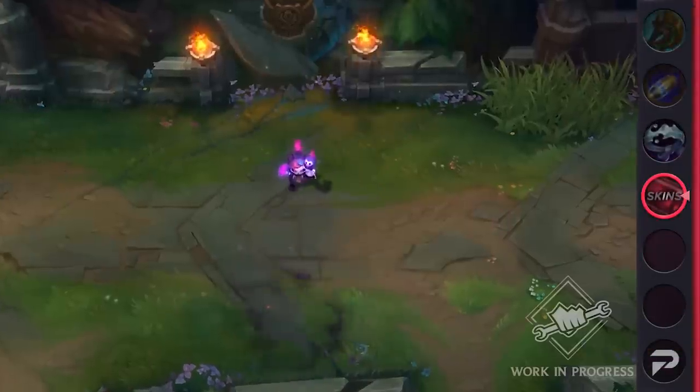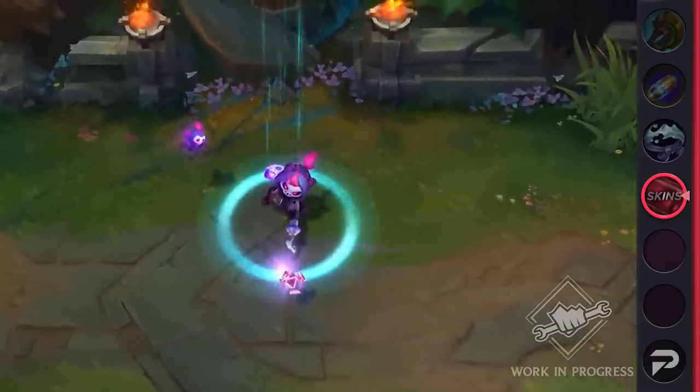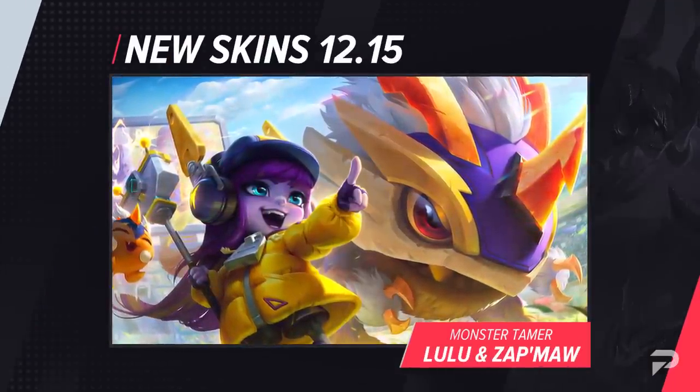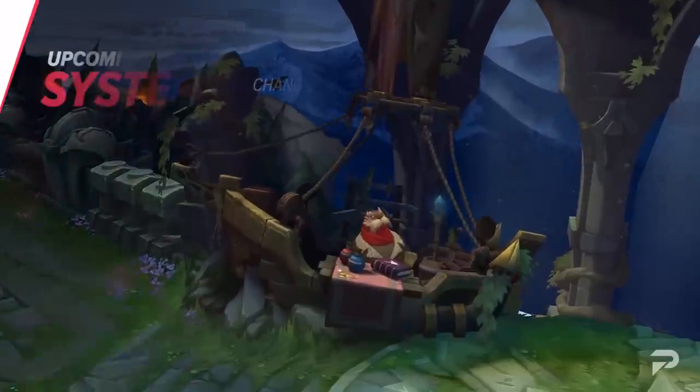Before we get into the actual balance changes, let's look at one thing that everyone can agree that Riot does well: the skins. 12.15 will introduce a new skin line, the Beast Tamers. The skins that we're going to be seeing are Zapmaw, Monster Tamer Lulu, and Monster Tamer Vhagar. Now that we've covered the skins, let's talk about the upcoming system changes.